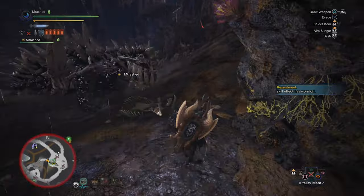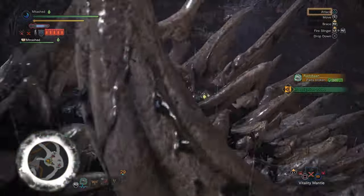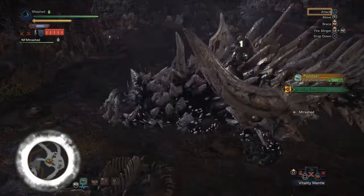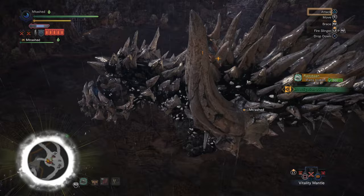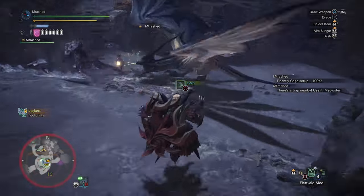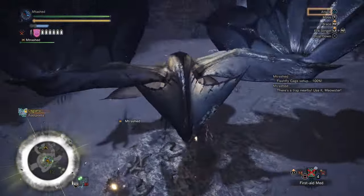When sliding, you can use your attack buttons to do a quick little hop or a jump, which will pop you in the air and does count as mounting damage. If you pull it off effectively and do enough damage with it, you will mount the monster just like jumping off of a cliff. Depending on how the monster moves and the arena you're in, this might be one of the only ways to mount an enemy, so make sure you're taking advantage of the slide.